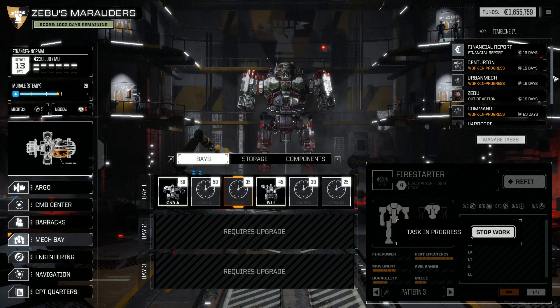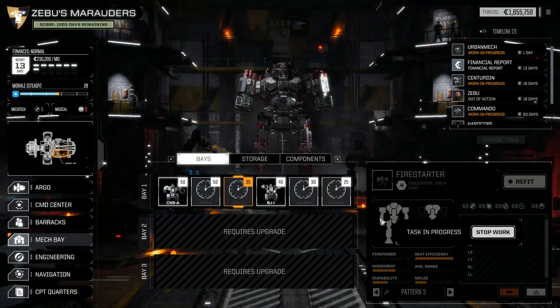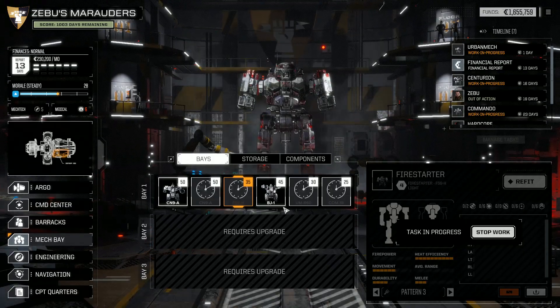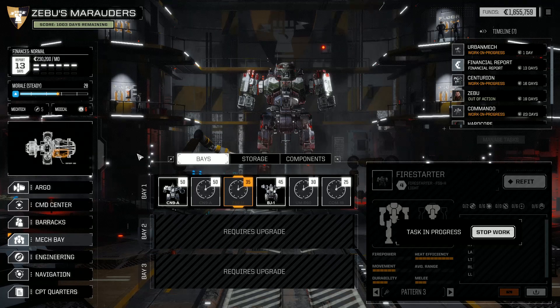Let's manage our repair queue here. The Urban Mech is one day — put that up first. The Centurion is probably our most important so we'll put him next. Then Commando and Firestarter are less important so we can have them later in the queue. Still got 1.6 million. We've got lots of months available now because we've got so few pilots and not a lot of pilot expenses.